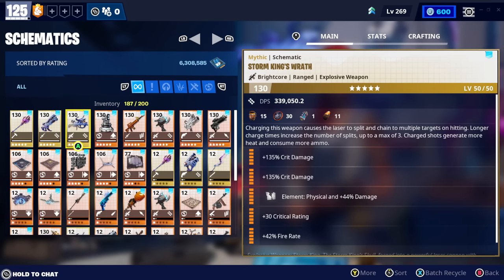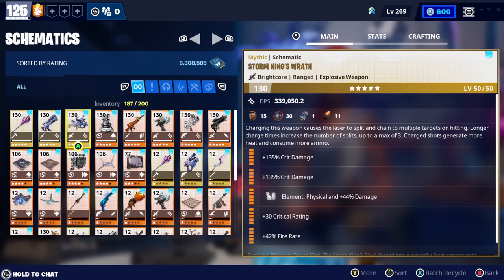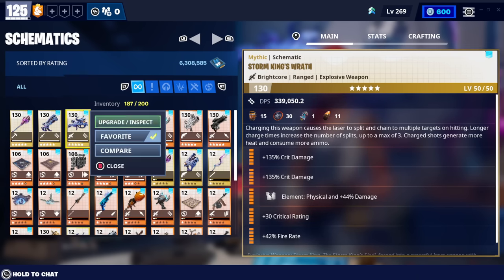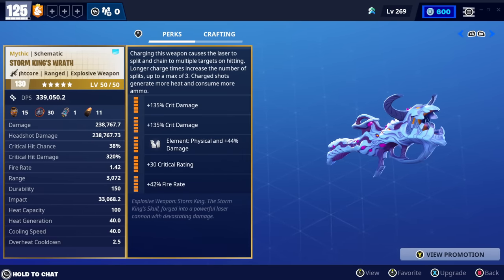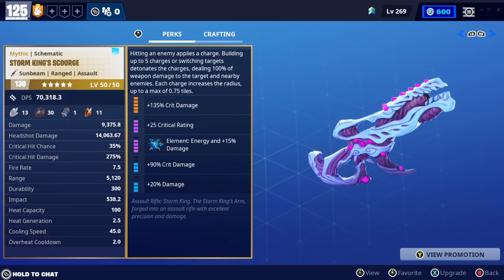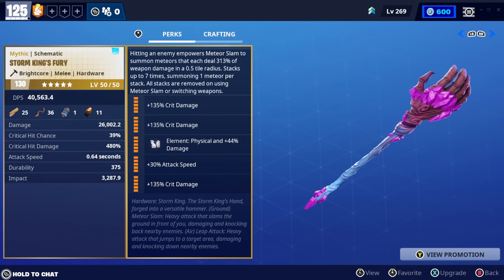These are the mythic weapons - the ones people are trying to get their hands on because they are the only mythic weapons in the game and they can only be obtained by defeating the Mythic Storm King. We have the Storm King's Wrath, which is the rocket launcher - probably the best weapon you can get from the MSK because of how good it is, and once you get it it makes defeating the MSK itself even easier. Then there's the Storm King's Scourge, the assault rifle, and the Storm King's Fury, which is another fantastic weapon very good at helping you defeat the MSK.